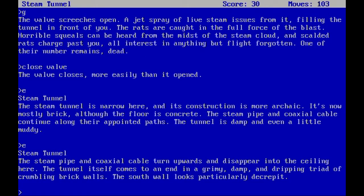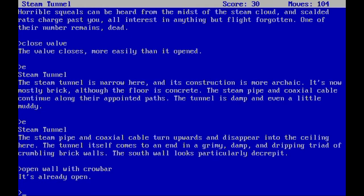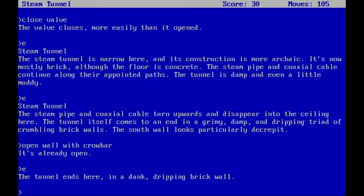The steam pipe and coaxial cable turn upwards and disappear into the ceiling; the tunnel itself comes to an end in a grimy, damp, dripping triad of crumbling brick walls. The south wall looks particularly decrepit. Let's try the crowbar — but it says it's already open. Trying to go east again just confirms the tunnel ends here with a crumbling brick wall. So let's try something else.